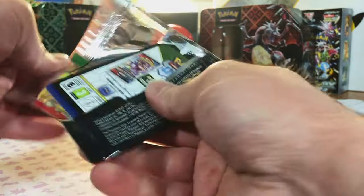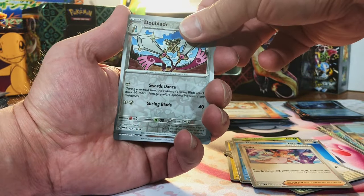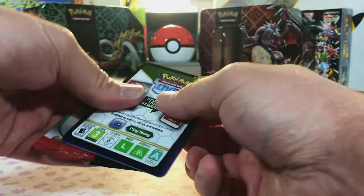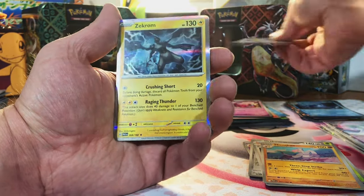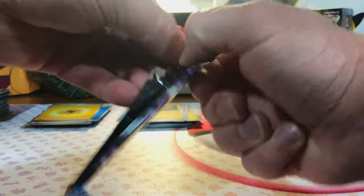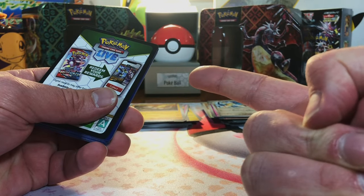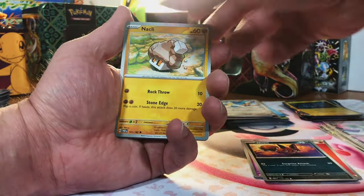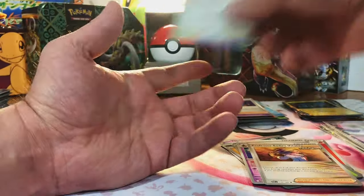We got more Paradox Rifts still. Let's defy sanity and pull another Special Illustration Rare. The Blade, Parasol Lady, and an EX — Iron Valiant EX. Nice, now we are on fire here. I was getting worried there for a minute. Tinkatink, Ceruledge, and Cyclizar. Last pack of Paradox Rift — Tinkatink, Chantal, and Porygon-Z Hollowed. And that's Paradox Rift done.